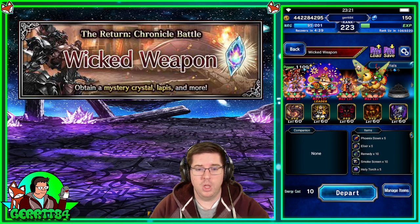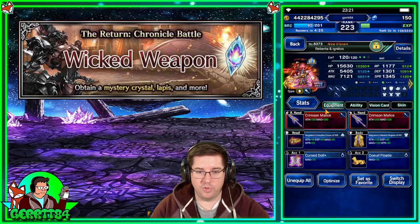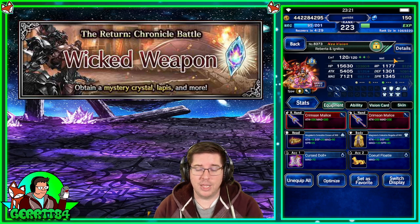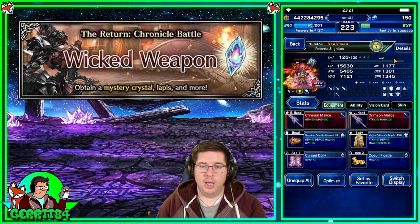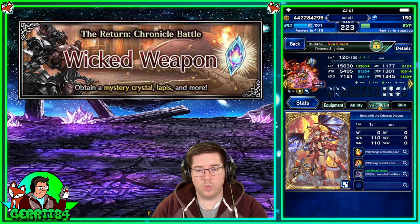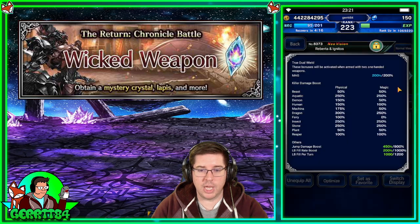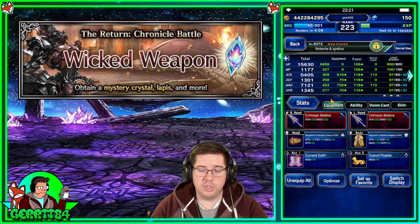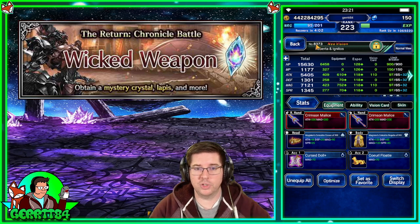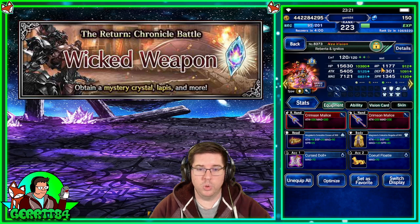Here's the team. We've got Roberta, who's obviously good at the dragon killer stuff. She's going to help start with some mirage stacks for turn one, as well as buffs, dragon killer buffs, and LB fill. Her gear is really just built for damage against dragons and demons — this boss is both — so she's got 150 demon and 300 dragon, so she's in pretty good shape.